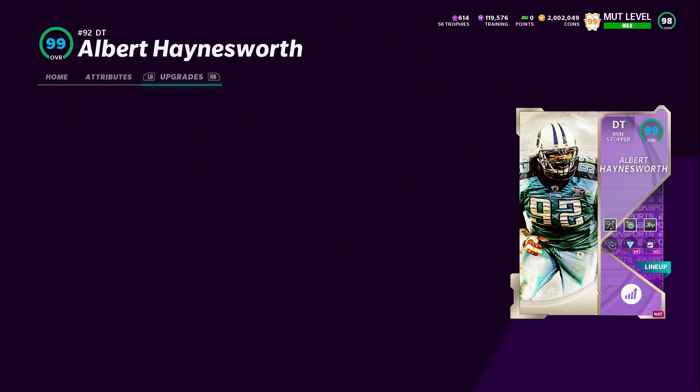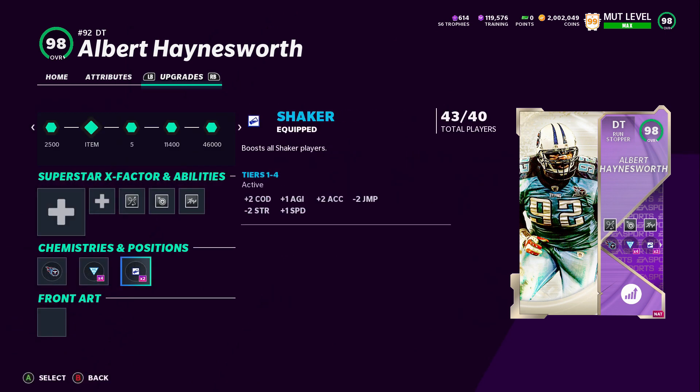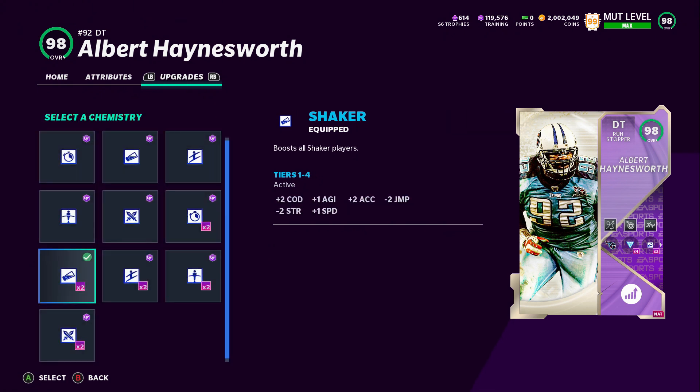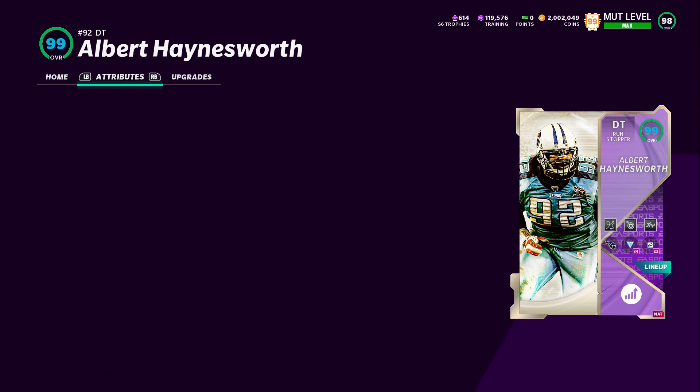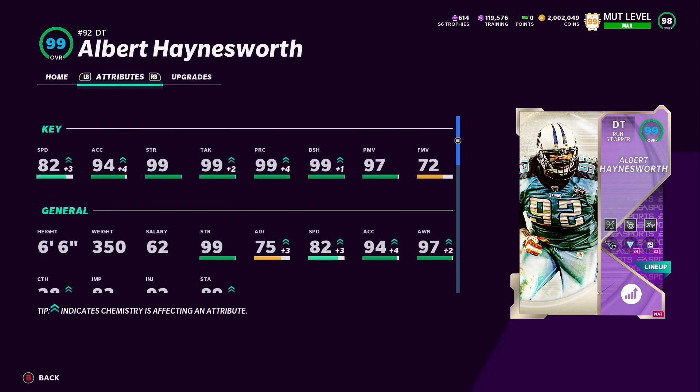I have Shaker on him because I want more acceleration. You get to Accel with the Max Theme Team, get to Accel with Shaker Max — he does get plus one speed, which doesn't really matter. I wanted a couple more accelerations, so that's why I went with Shaker instead of Brawler. He already has stock 99 strength, so there's no need to boost his strength — why have Brawler when I can have more Accel?